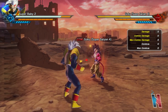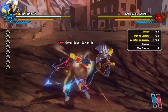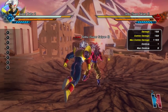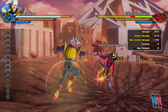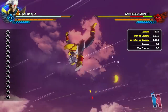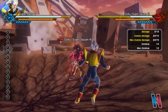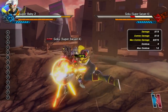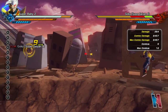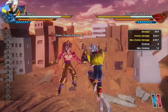First, his light string. I did miss that one because of the crater, so I'm going to restart. I chose the planet double stage because this is where Super Saiyan 4 Goku and Baby fought. Okay, so that's 2275. And then his heavy string deals 2457. Pretty standard damage, but now let's check out his grab.